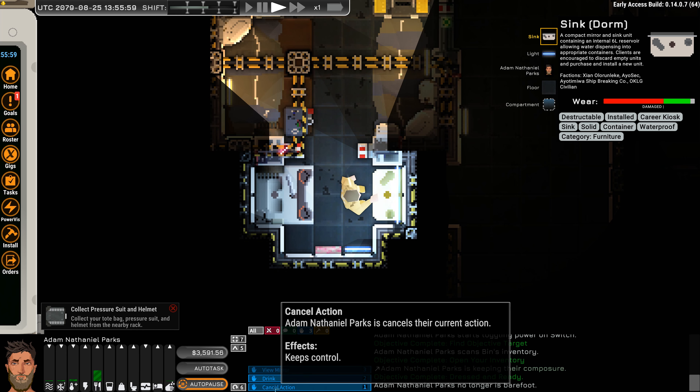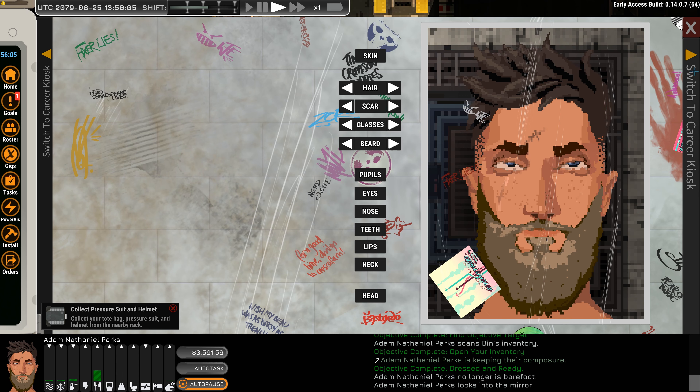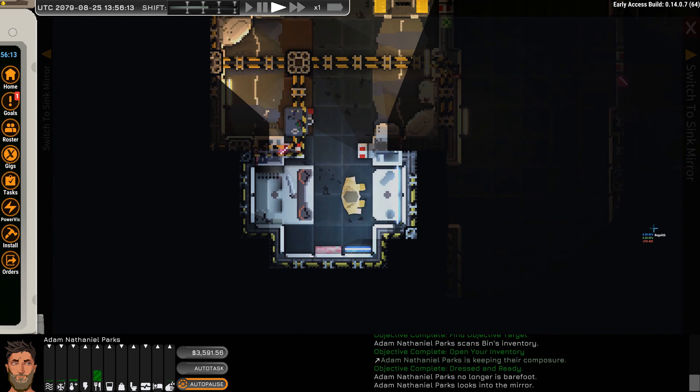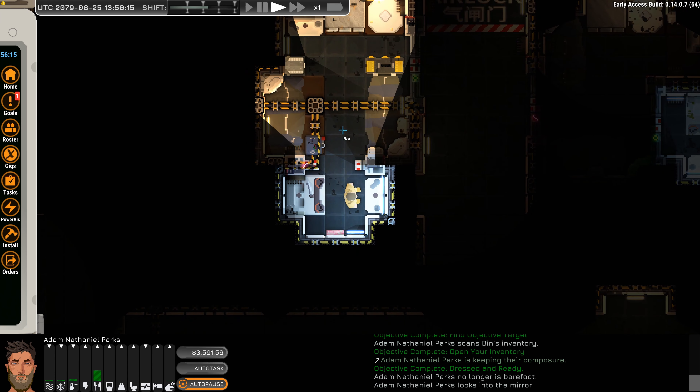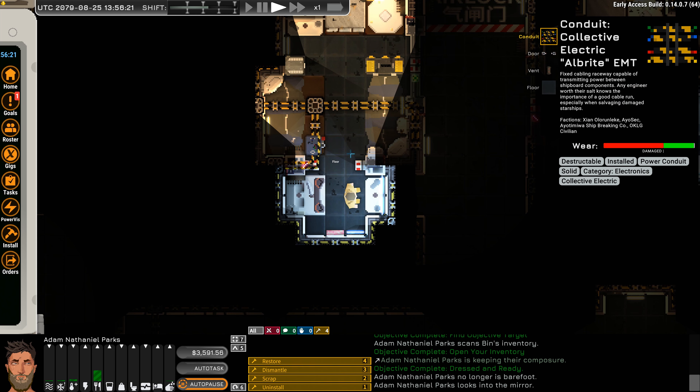Wait, can we truly alter our appearance? We can! We get another chance — I bet anytime we see a mirror we can probably change. And then we can see our career mode; I didn't know you could do this from in this room. That's funny — very almost Fallout, like this is where we were when we created that character.